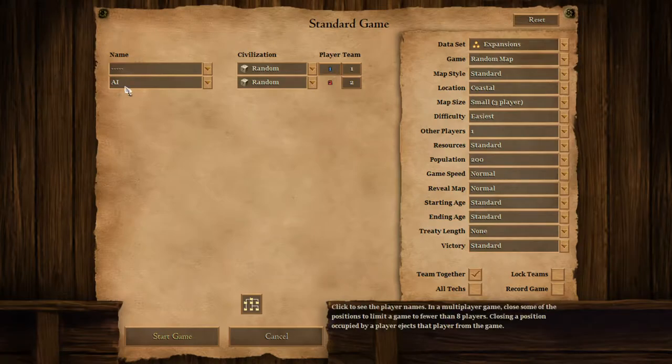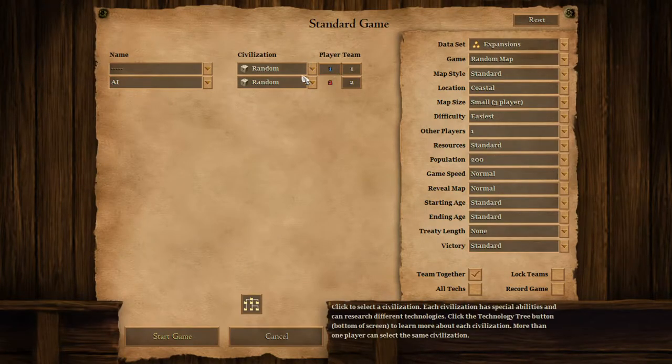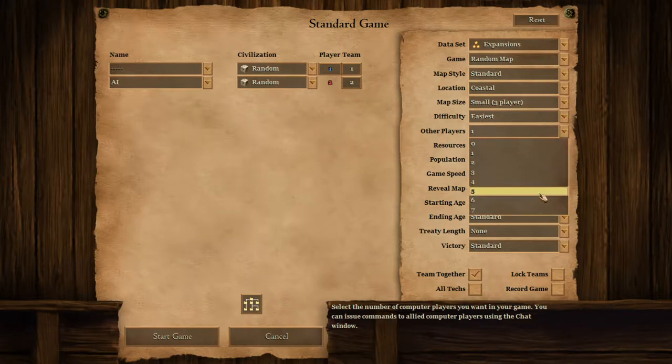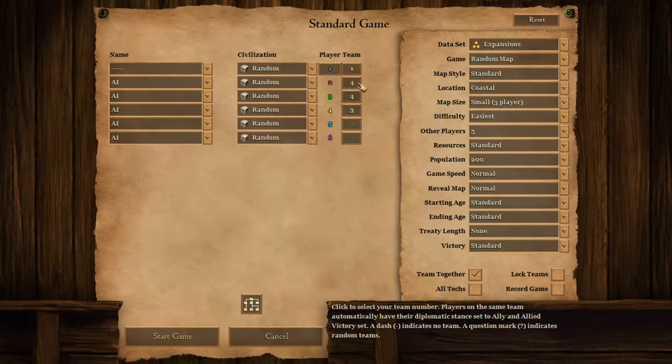Press single player, start game. So there's two players right now. The first player is your team and the second is an AI. So if you want to add other players, go to other players right here and you can add like 5 and give them their own team.